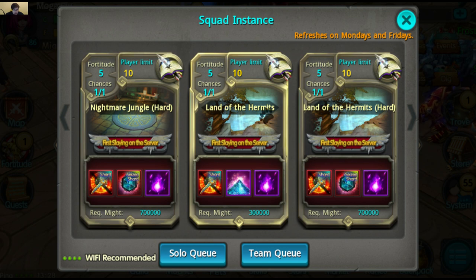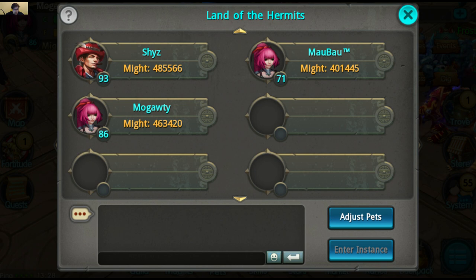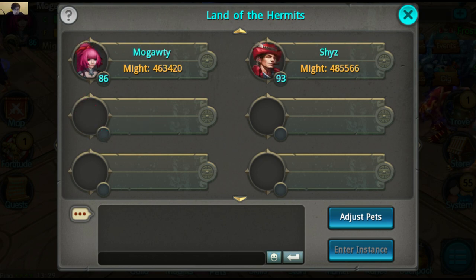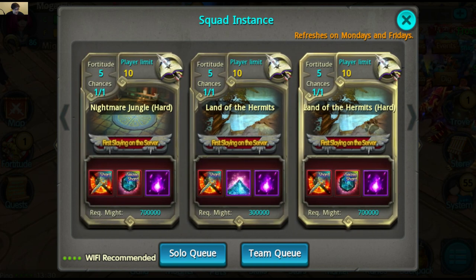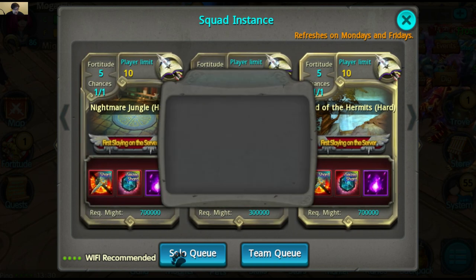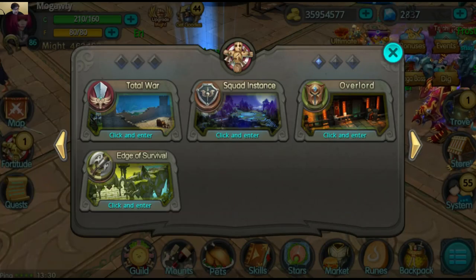The new team instance says recommended might 300,000 and you can go with up to six players. I'm just going to wait a couple minutes — if we don't find a match, we'll give up and continue with the update. Let's try hard mode, even though it says we need a recommended might of 700,000. Apparently you can't go in without the recommended might, so unfortunately we can't check that out. I don't really want to sit here waiting for a whole squad.